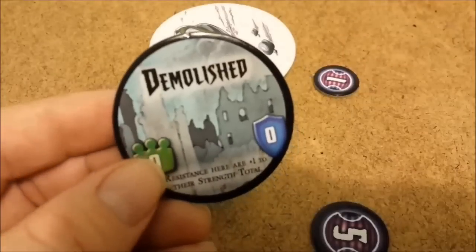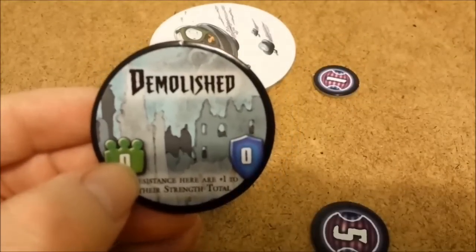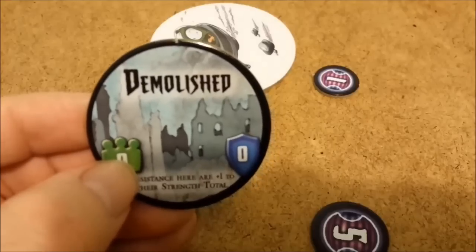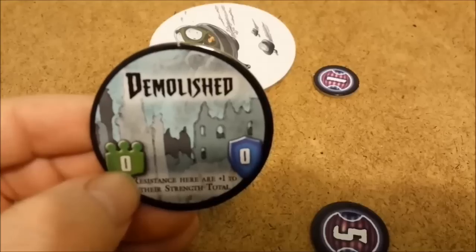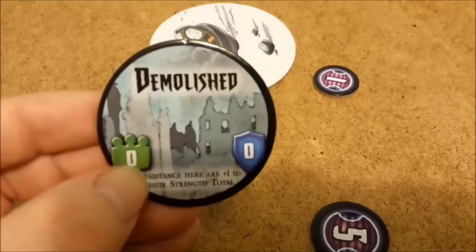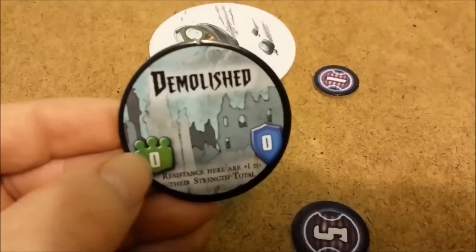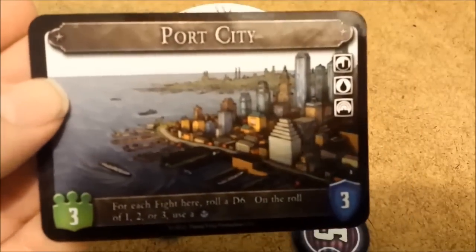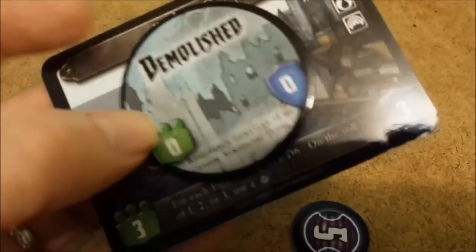This is a demolished token. Any time you want to pull one over on your enemy and ruin their day, you can demolish one of their areas with an event card or item card. Anything that says to demolish land — you push this on it, and that makes the zero values take over whatever the other value was. So if they had worked hard and taken over a location, you can demolish it and it's not worth their three points anymore.